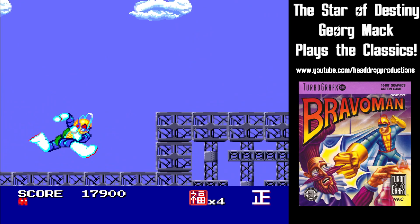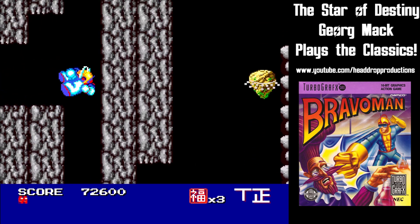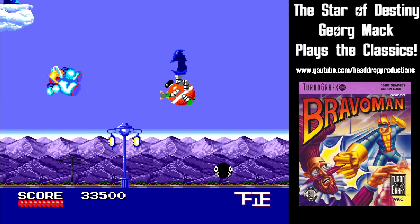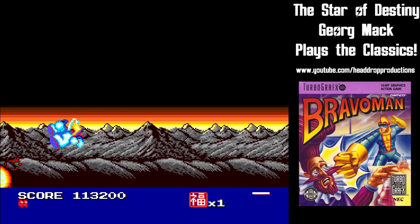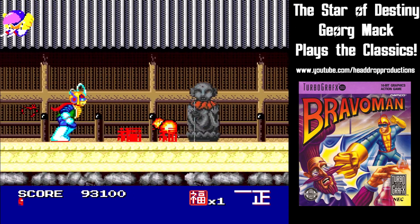Bravo Man runs to the right and jumps with button 1. An extra high jump can be had if you attack while on the rise. You can throw a bravo punch and a few other attacks with button 2. The length of your punch varies based on how long you hold the attack button down. Enemies must be attacked to be killed, but you will only ever hit the first enemy or obstacle you come in contact with.